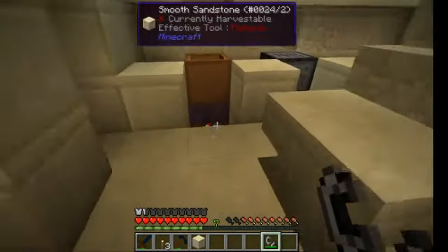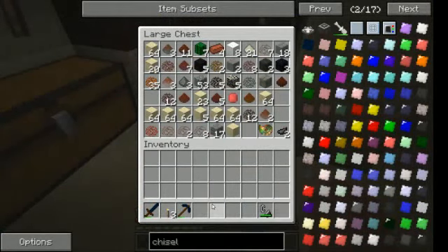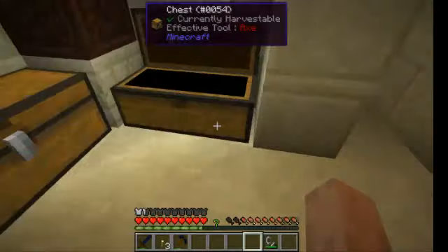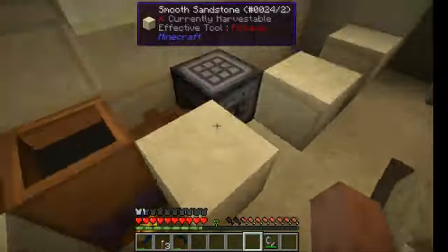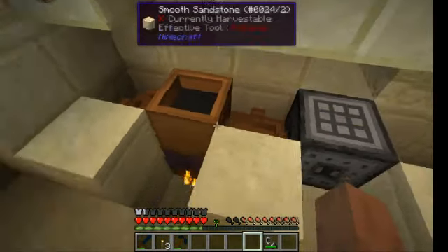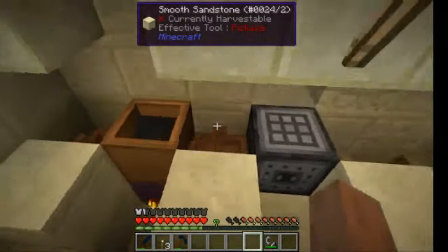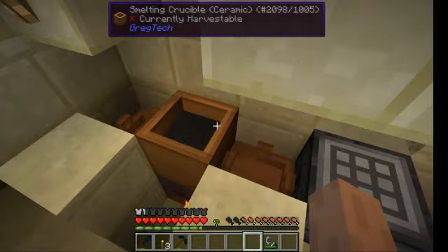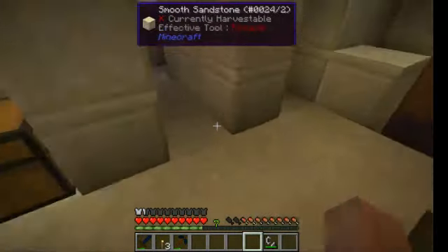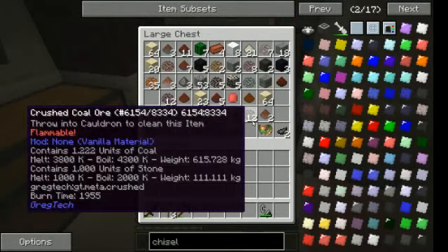Now it's working. I could use the stone resources but then I need a plate mold first, and I first want ingots to make the windmill, so I'm gonna do that first. This one is also very, very slow.